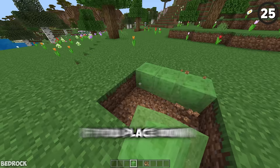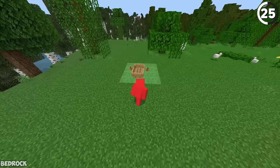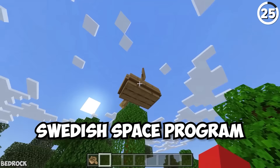If you place a pad of slime blocks with a boat in the center, then in Bedrock, after enough jumps you'll have stored so much potential energy in the boat that when you sit inside, you'll launch off into the sky. Better yet, it'll launch the player higher and higher each time you enter the boat — which we thought was a glitch, but maybe it's just an early look at the Swedish space program.